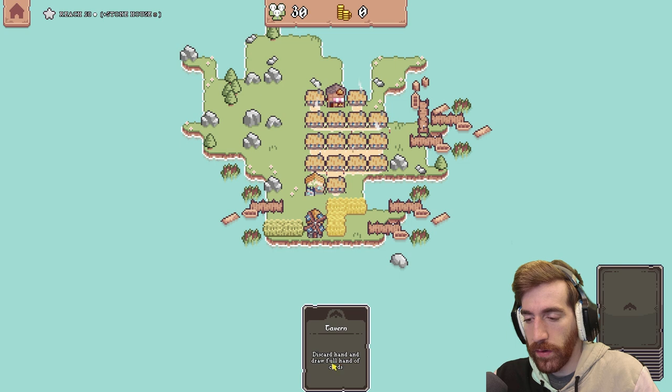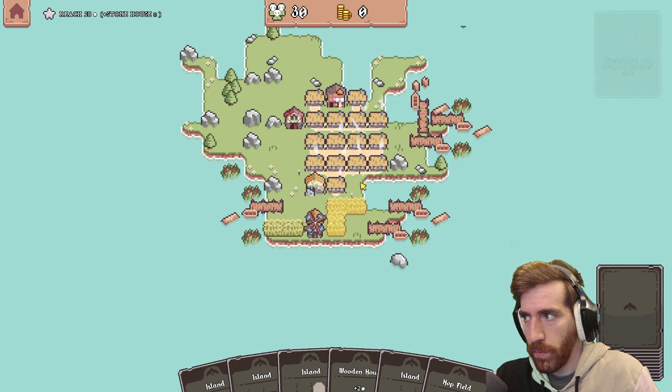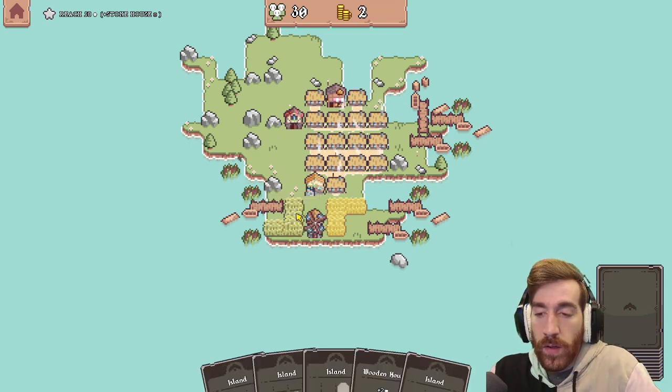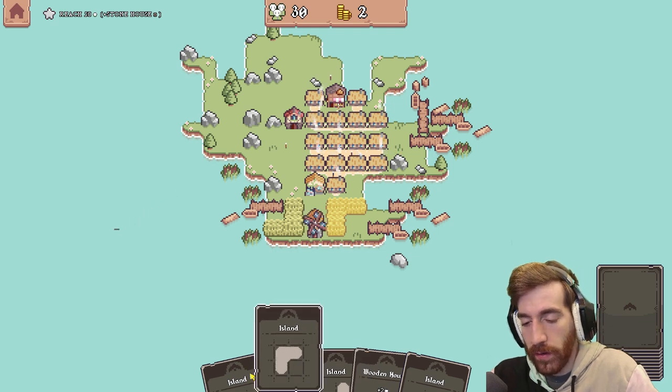Discard hand and draw full hand of cards. I'm broke — look, I have no money. So yeah, let's build a tavern! Oh look at that — hot field! Yes, I need money. Oh, I built the pier wrong. Okay, that's fine, we're cool.